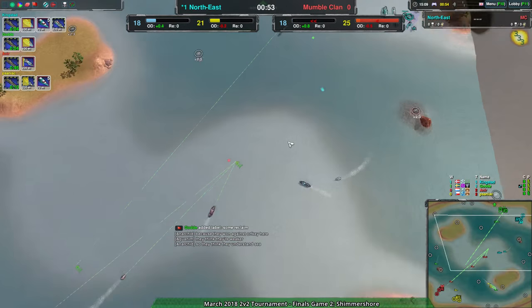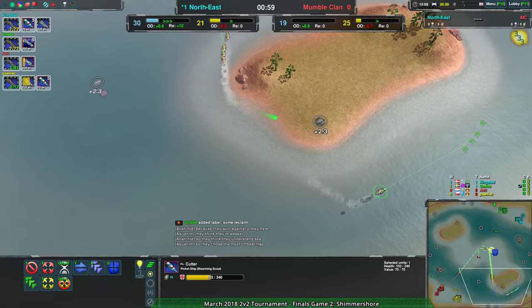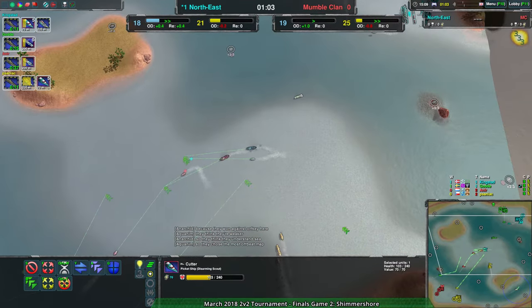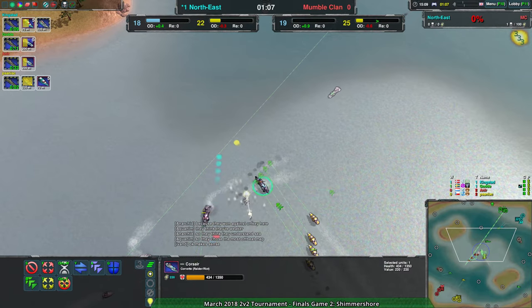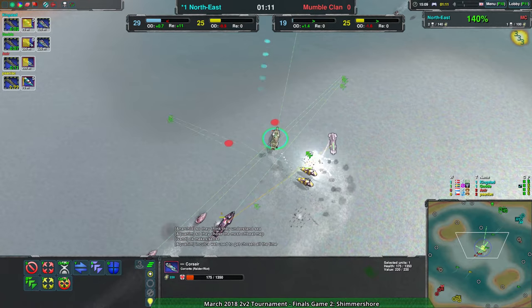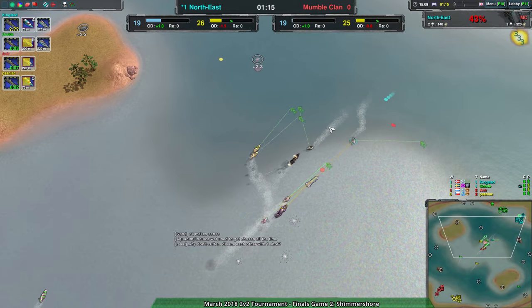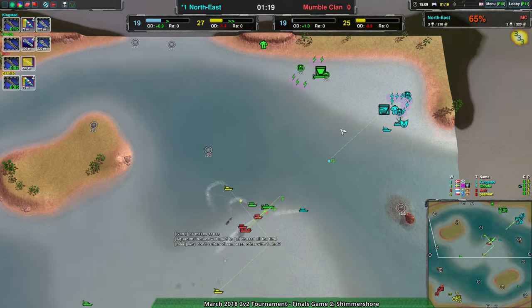The opening engagement is kind of in favor of MumbleClan a little bit — forcing the northeast Cutters out of position, which is going to make this fight a lot easier, allowing the Corsair to rip apart... Northeast actually managing to make that work. Never mind — Northeast getting a lot more mileage than I thought. But still, the opening engagement does go in favor of MumbleClan ultimately, just barely though.